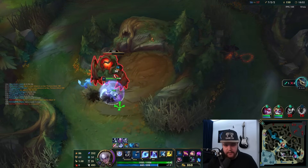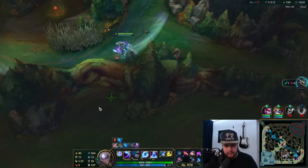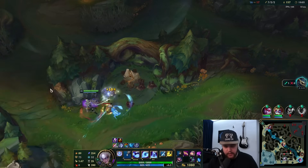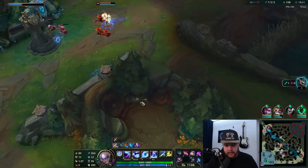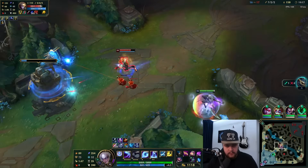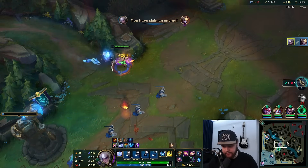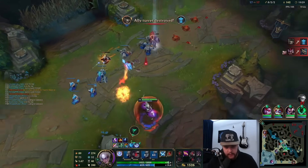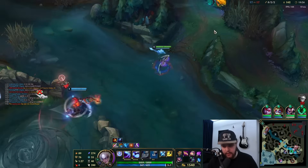Tahm Kench showed himself bot lane, so I'm going to kill Azir mid if I can. He's going to see me because of the ward. Pulled him back at a good time and he's dead. Clean out the wave real quick. They already did dragon — I didn't think I was going to be able to contest it anyway. That's why I just went for Azir.